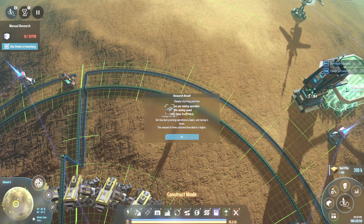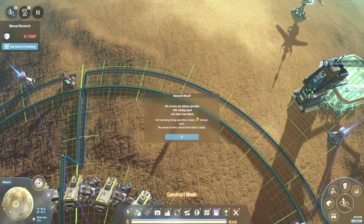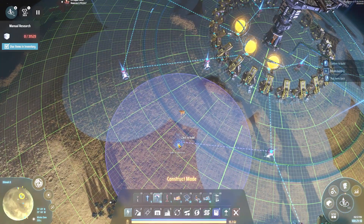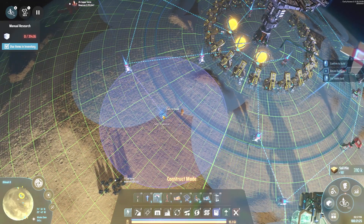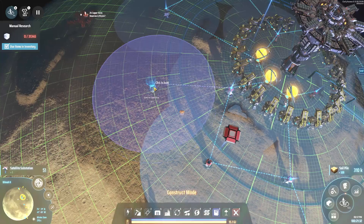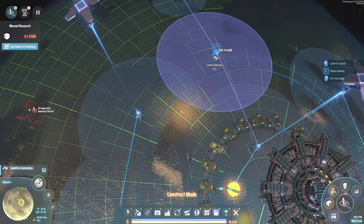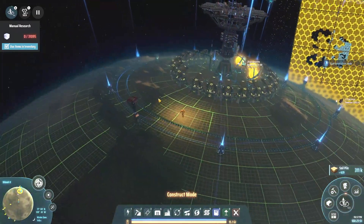Our research: we researched better ores — minus 6% ore loss per mining operation, more mining speed, plus 4% item from debris. And we are doing another veins utilization after that, so we have several veins utilizations going on. I'm basically just consolidating the power here a little bit more — getting that ring of power out there. Nice.